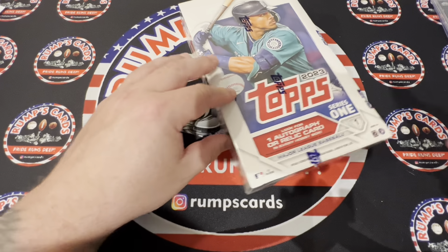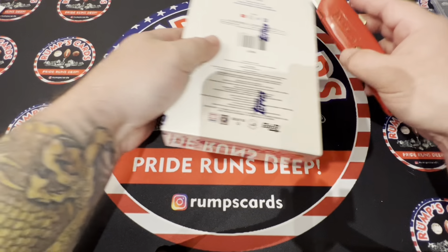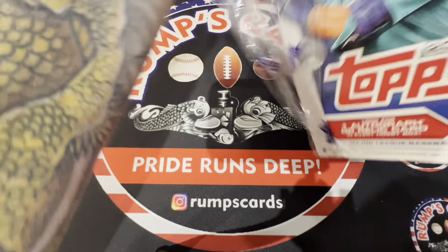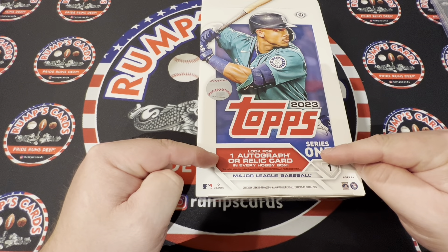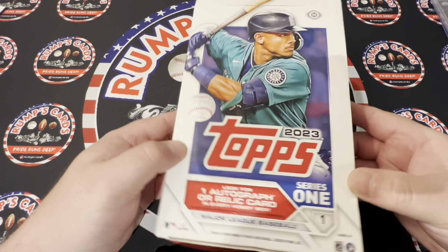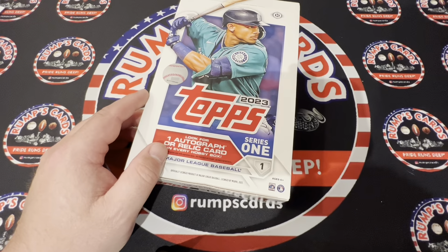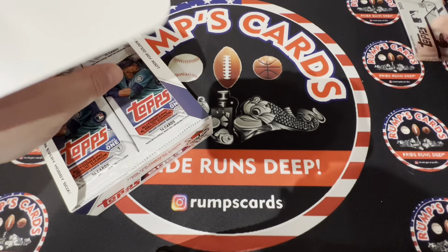Now I showed you what I hit from the jumbo that I ripped in the store, but this time we actually have one here so let's get right into it. For the hobby box you could get one auto or one relic. There are 24 packs with 14 cards. With the jumbo you get 10 packs but around 42 or 44 cards, and you get one manufactured relic, one regular relic, and one auto. We got our silver pack which we'll save till the end.